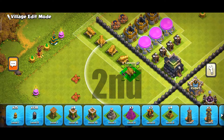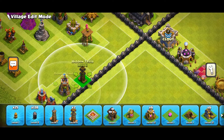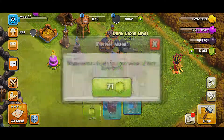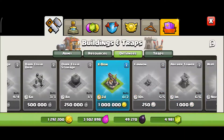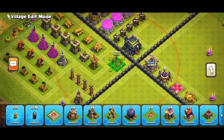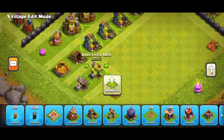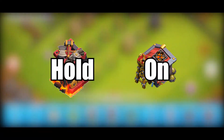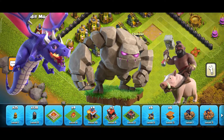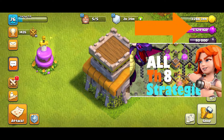Walls will be our second priority as they go up very fast. After all new buildings are placed you can start to drop the X-Bow. Collectors and storages are third on the priority list. You can hold on to the barracks for a while, and in the meantime use TH8 strategies like dragons and GoHo for some time. If you need to see all the essential strategies of TH8, check out that video after you finish this one.